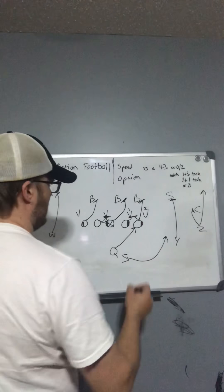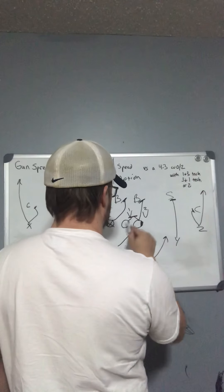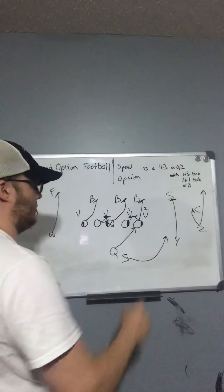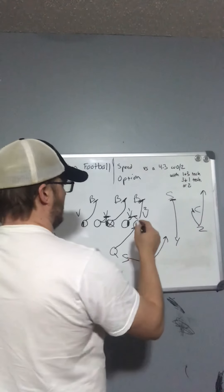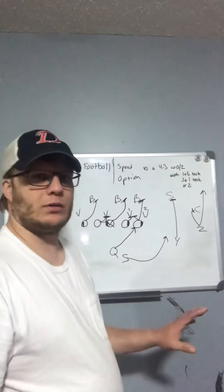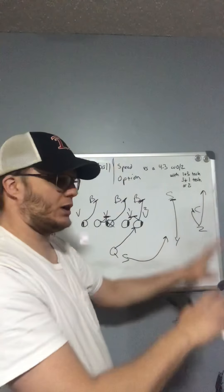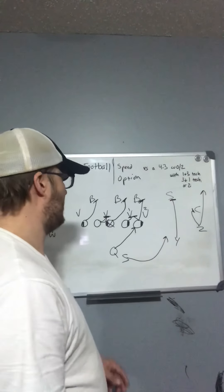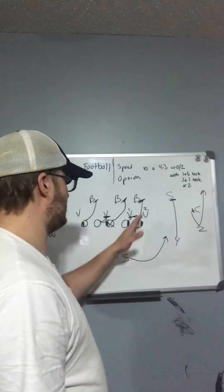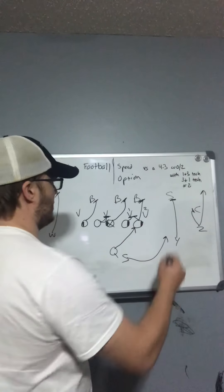The key here — and this was a killer for us last season — is this tackle who spoke to that double team and never got off to the backer. That can't happen. You really just need to get off the ball, punch one-two, give him two shots, and get up to that linebacker.